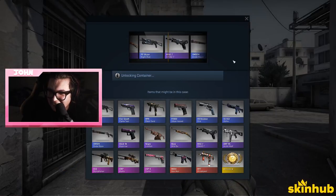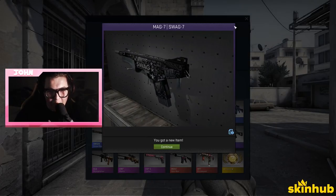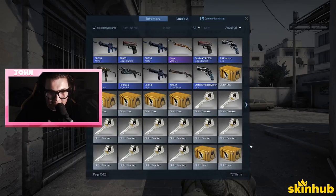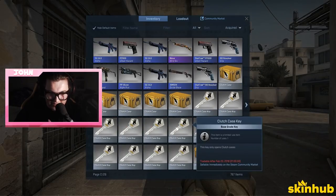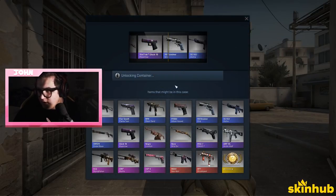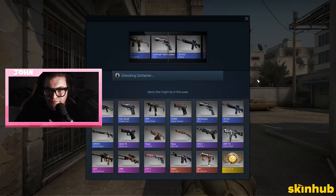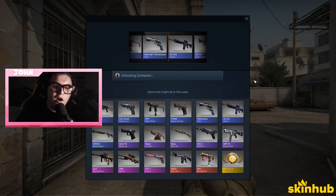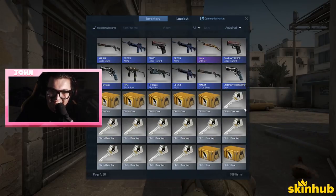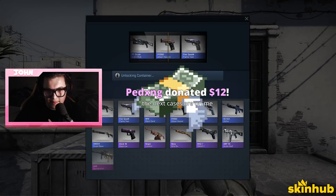Oh we got a Swag Seven — non-Stat-Track that means we can give it to Swagger. This one's well-worn as well. What the — it's rigged against you! Oh my god. I hate Valve cases dude, they're the worst.